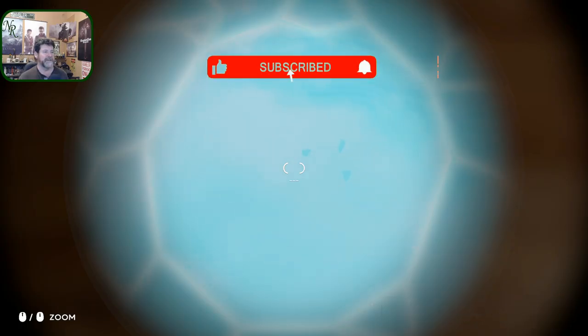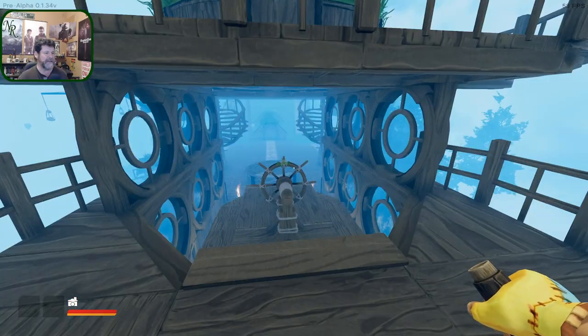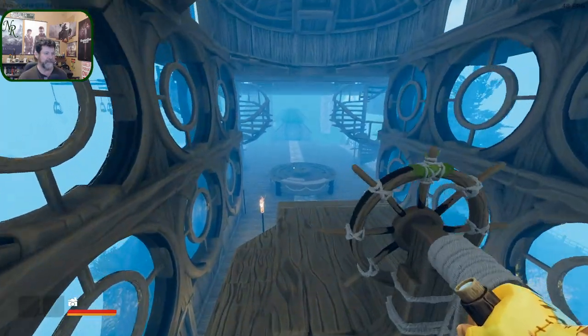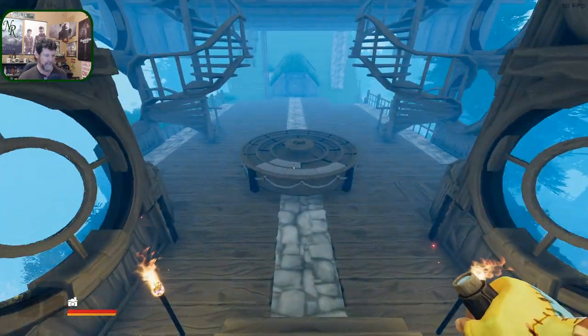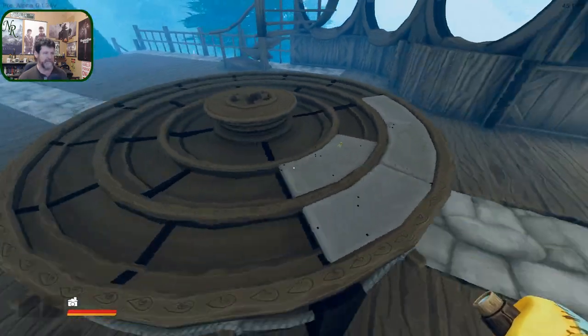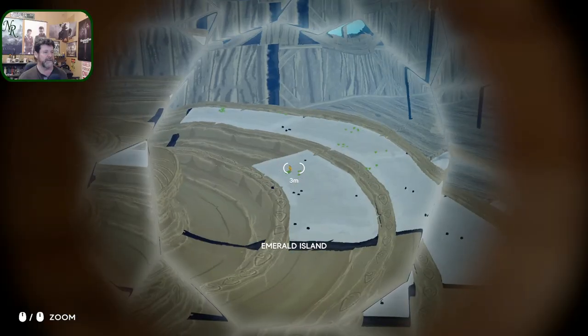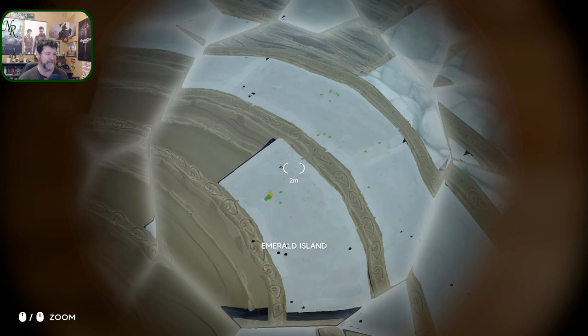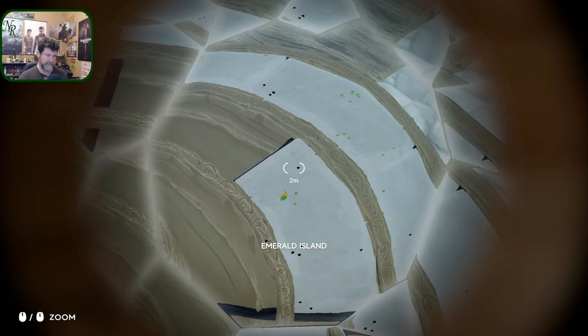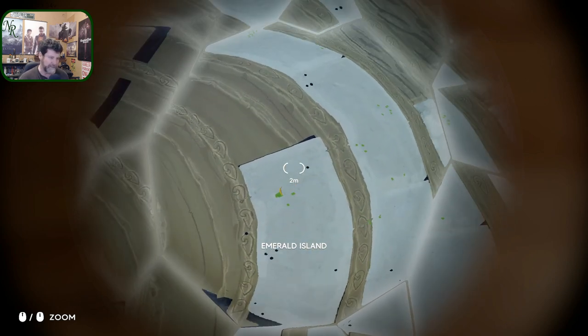Yeah, they're wiggling on their own - they must be rocks. Alley Cat wrote in and suggested that I use the spyglass to take a closer look at the map table, and that really lets you zoom in and see things better, including what direction the island is going. Let's see if I can get any closer.